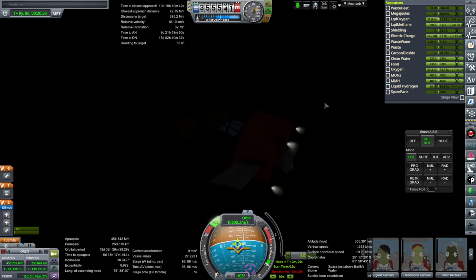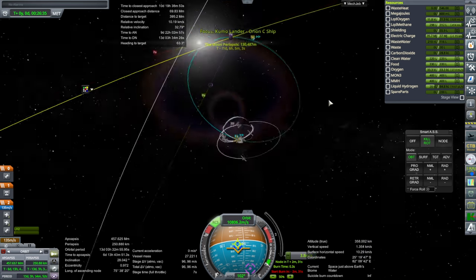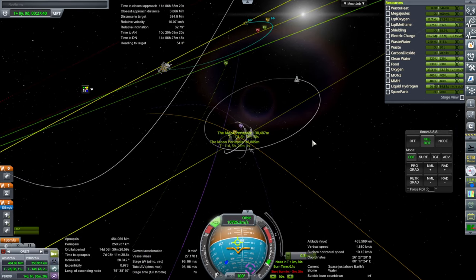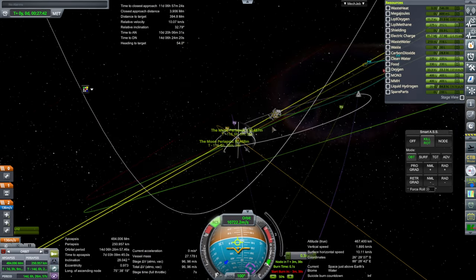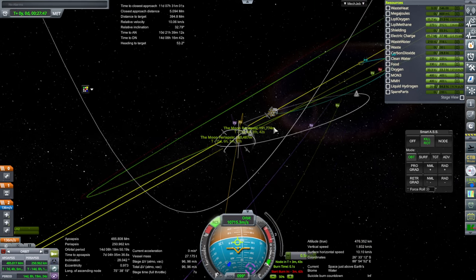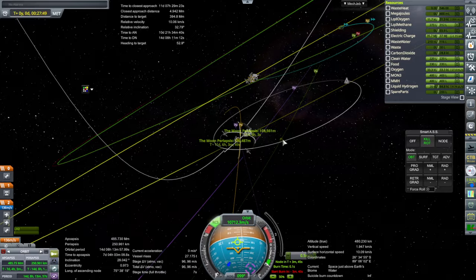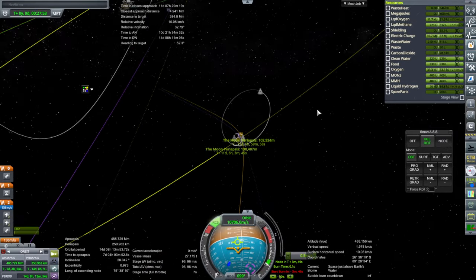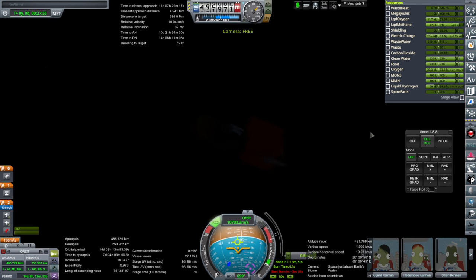Using RCS for the remainder of that burn. We're in a 95 by 77 kilometer orbit with 2,076 m/s remaining — less than I'd normally want, but it should be doable. The smooth side of the moon facing Earth is in the dark so I don't want to land there.